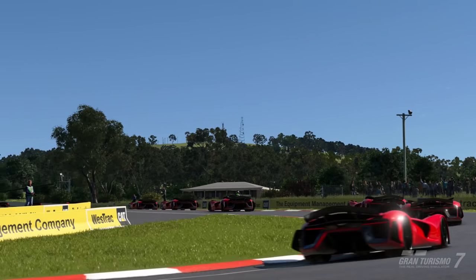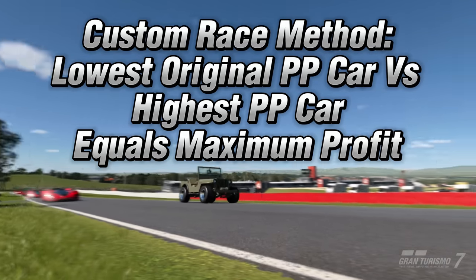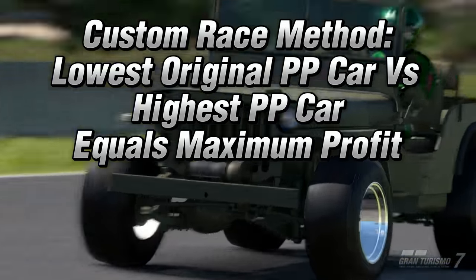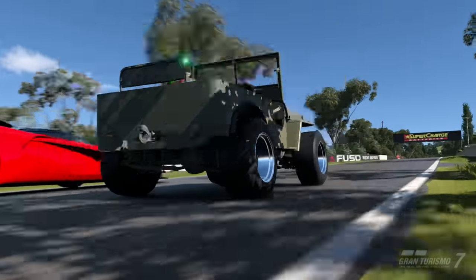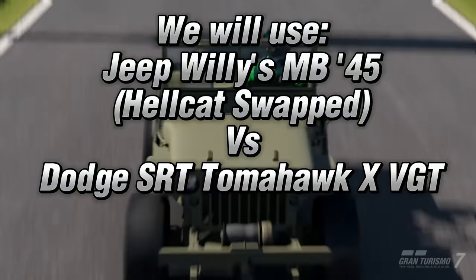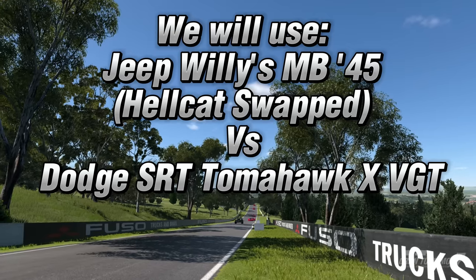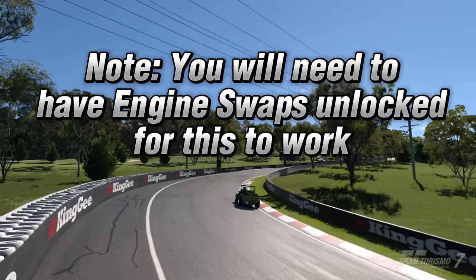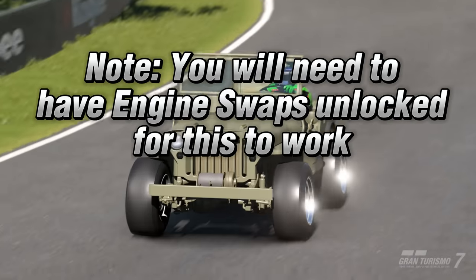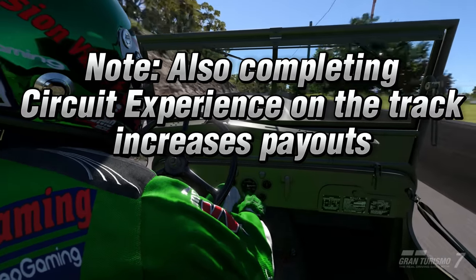So a quick overview — this method works based off custom race. GT7 works out the payout based on what PP your car originally is versus the other cars in your race. We are using the lowest possible PP rating car with an engine swap up against the highest rated car, the Tomahawk. Note: you will need to have engine swaps unlocked for this to work. Also, completing circuit experience on the desired track increases payouts.